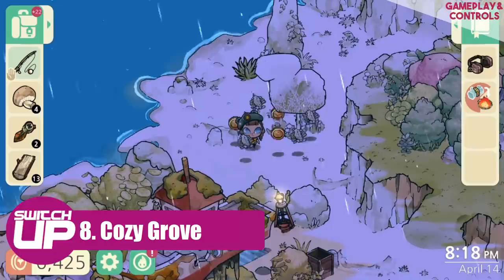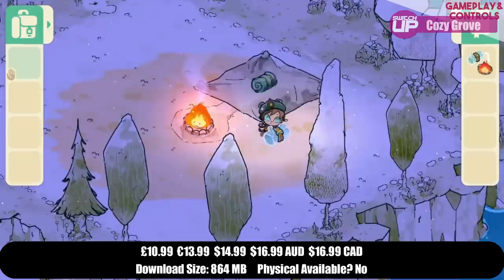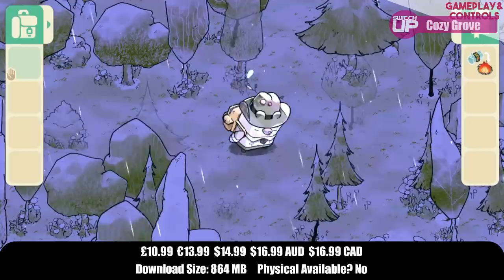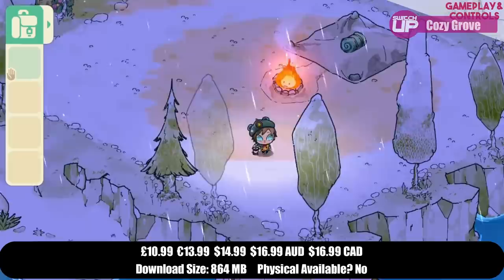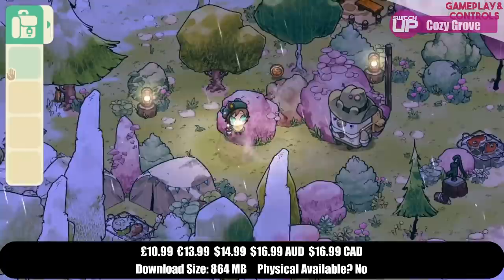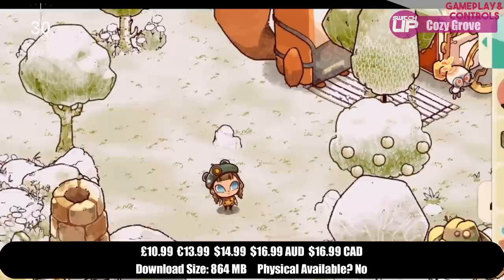In eighth place for the month was a game called Cozy Grove. This is the second life simulator on this list after the 10th place game Castaway Paradise, and this one definitely fares better. Again, similar to Animal Crossing in some respects, but with a few elements from games like Don't Starve thrown in — you'll be gathering resources, mining, fishing, etc., but also trying to open up more of the island by way of your spirit friends. The way you do this is by accepting missions which can sometimes boil down to glorified fetch quests, but the game has a few interesting features. It's set in real time with a limit to how much you can do each day, which keeps you coming back and prevents burnout. It's definitely a relaxing experience and is priced appropriately, and it does have a beautiful visual style.